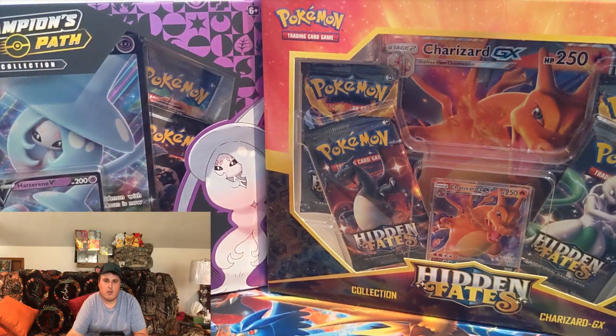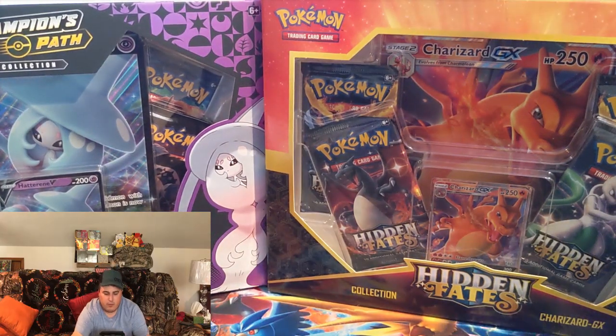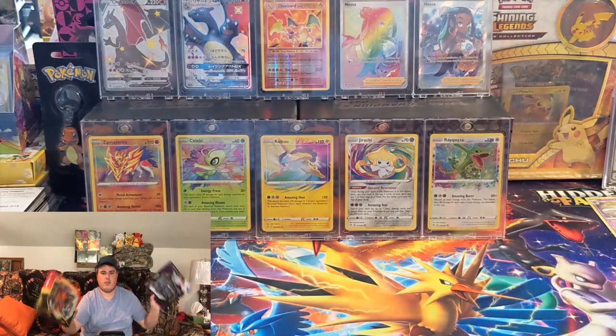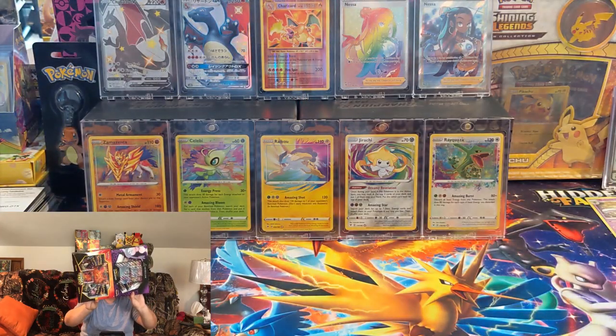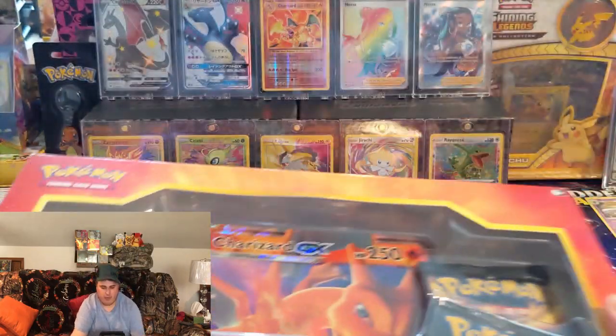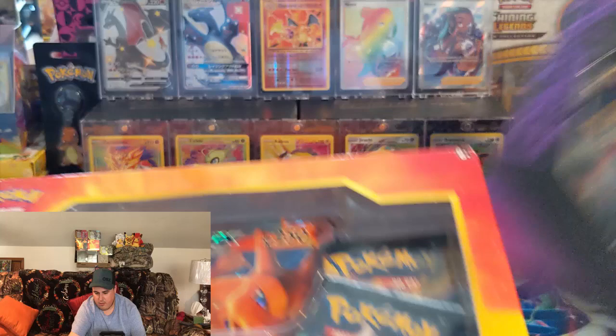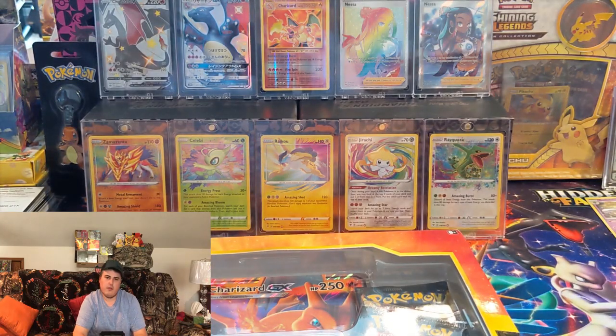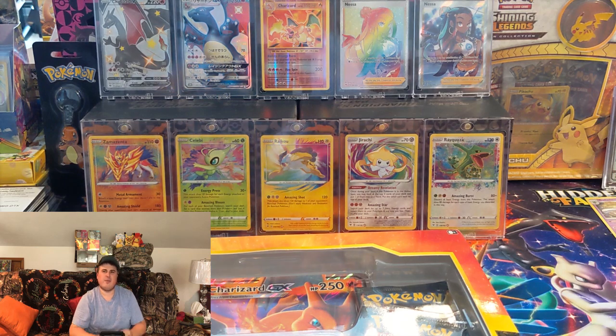Pokémon are here. Going to do something a little different today — a Hidden Fates versus Champion's Path collection box. I was actually able to pick up both of these recently at Walmart, surprisingly. They started stocking Hidden Fates again, which is really awesome. I haven't seen them in a couple months, but they've been doing these tattered boxes and I have not had very much luck from them, but we're going to give it a shot here today.